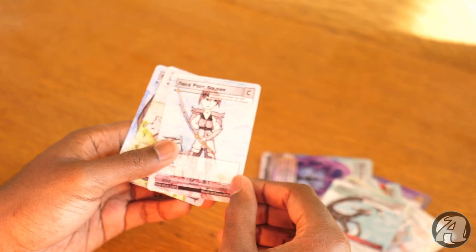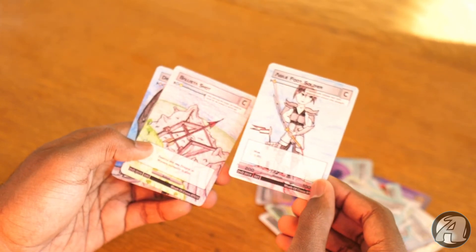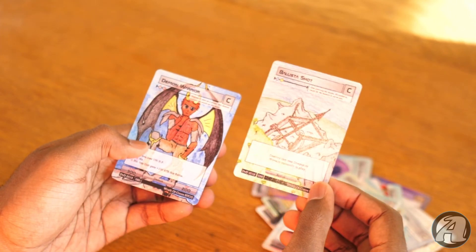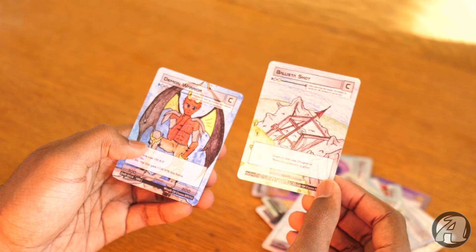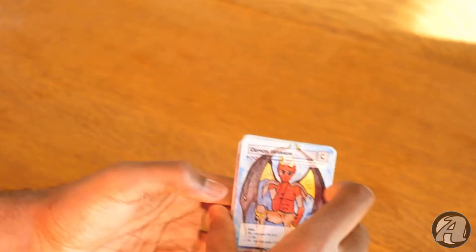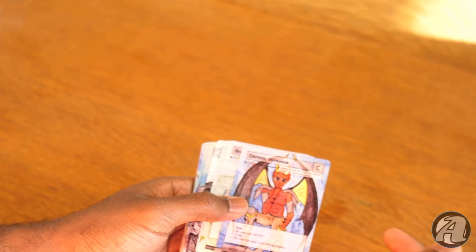Now here's a demon — Mountain Fiend — I think that's the first one in the pack. Got an Agile Foot Soldier, a Ballista Shot, and lastly Demon Warrior. But that was a pack of Wrath of Cores DVD, Demons versus Dragons.